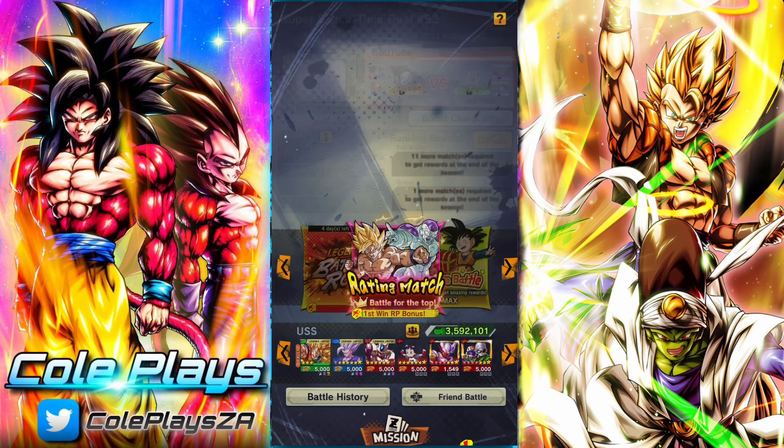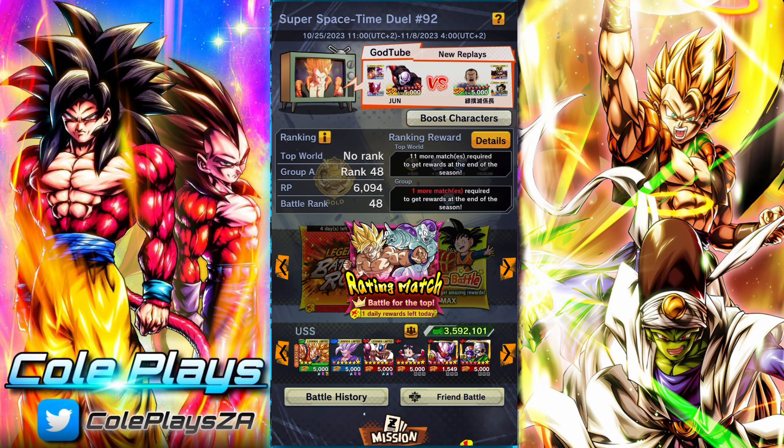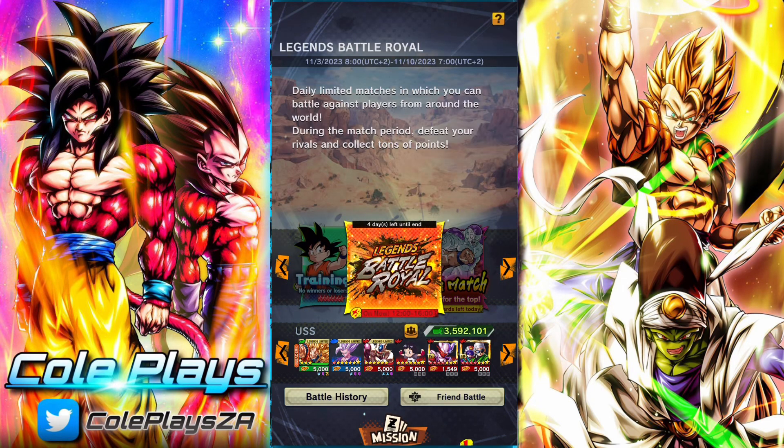I'm going to showcase my team and how battle royale works. You get two tickets a day for the duration of the event. You can participate if you want to or don't want to. The rewards are mainly exchanging the medals you get for chrono crystals, multi-Z power, or PvP voice lines, which we'll take a look at in the shop after the actual fight.